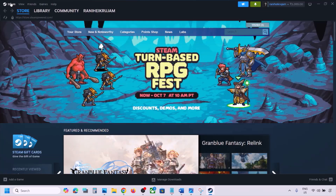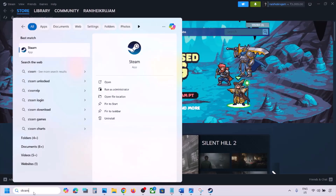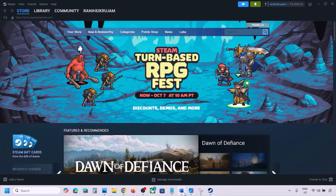Go to Steam, click on Steam at the top, and then click on Exit. Once Steam is closed, type 'steam' in the Windows search box, right-click on Steam and click 'Run as administrator.' While restarting Steam, if there is any update for the game, update the game.